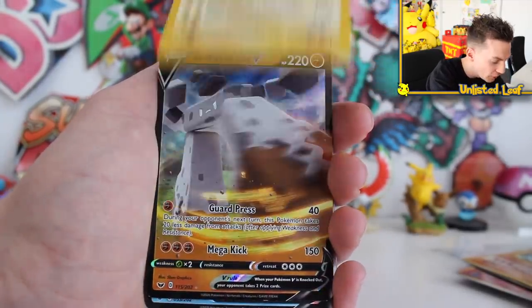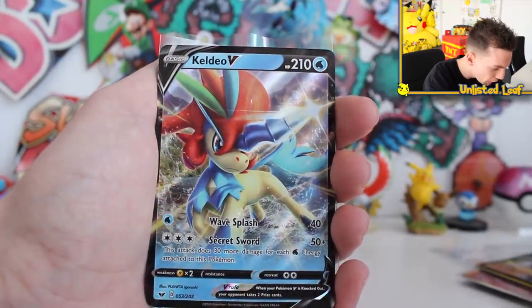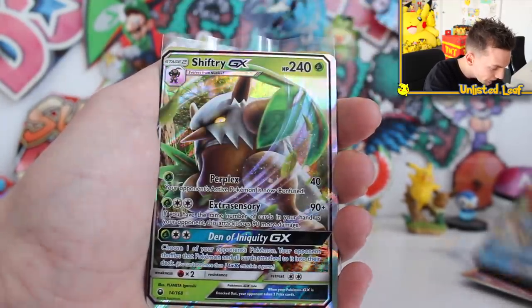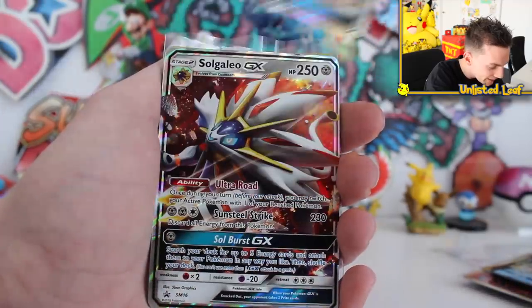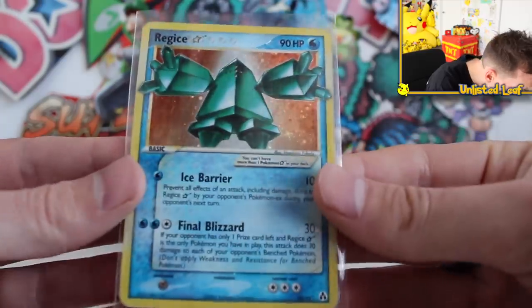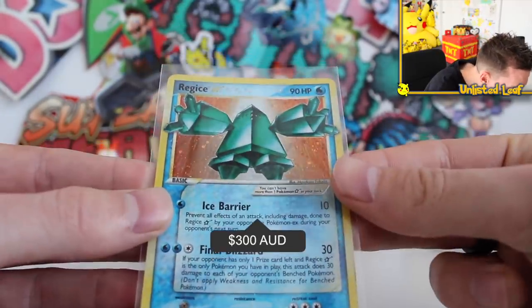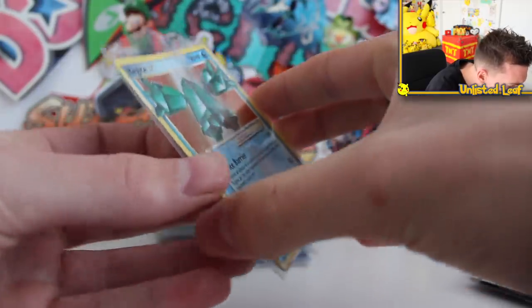We've got a Stonjourner V, so there's some newer stuff in here too. Galarian Meowth V as well. Then Shiftry GX. Solgaleo GX. And then — oh my goodness — to end the first booster pack, it's a Regice Gold Star!